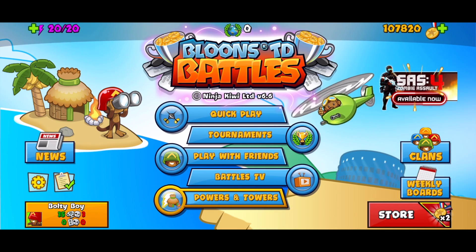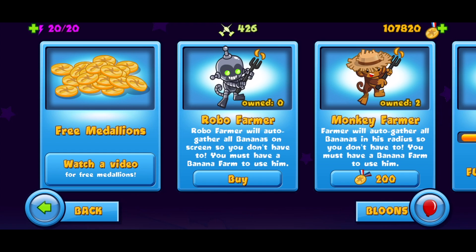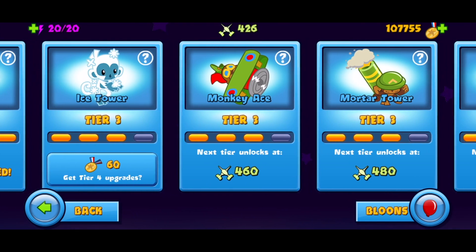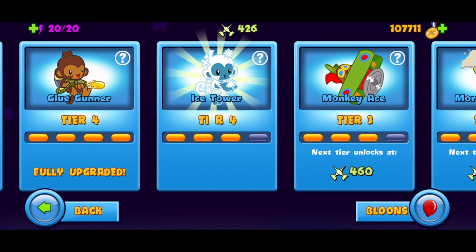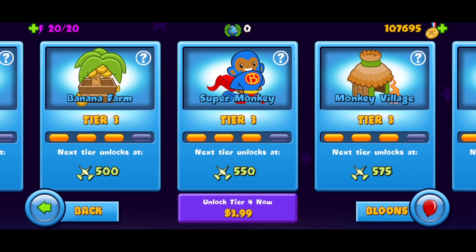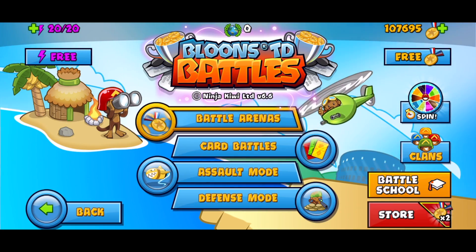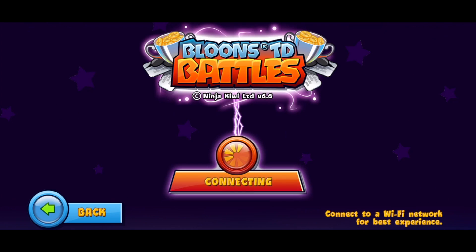We have over 420 battle score, which means we can unlock the fourth tier of our wizard - let's go! We also have over 100,000 medallions. We now have the fourth tier of the ice too. At 500 battle score we're gonna be able to get the fourth tier of the banana farm - this is looking great! This has been a great episode so far, haven't lost yet. I wanted to wait a minute before queuing again so I don't get Asian Sensation again, because I was just super nervous and my record really matters on this account.